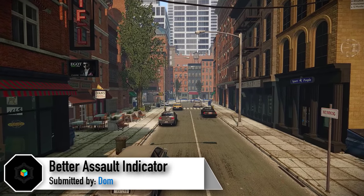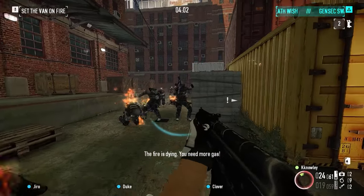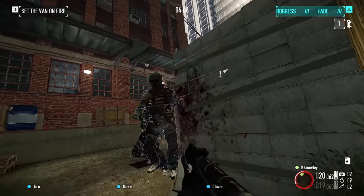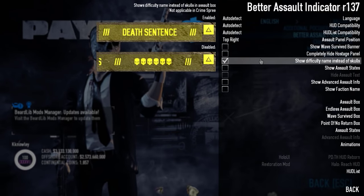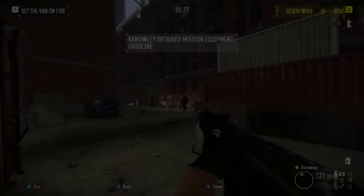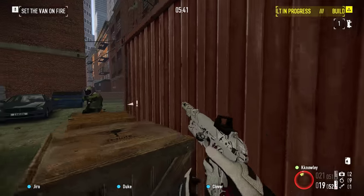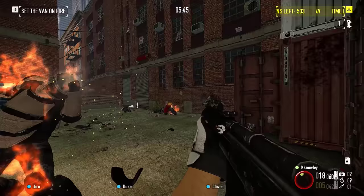Next we have the Better Assault Indicator, another mod I've covered on the channel before. It's definitely one of my top recommendations for touching up Payday 2's UI design, coming standard with a few of the HUDs showcased here, and it has really become the gold standard for information provision in a mod. It's ridiculously compatible even with the most obscure HUDs, and truly makes a tangible difference to how you approach gameplay when it's enabled.